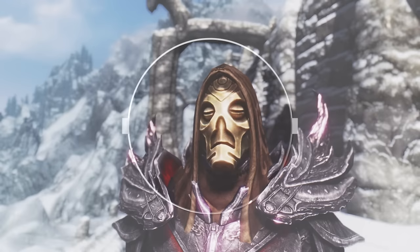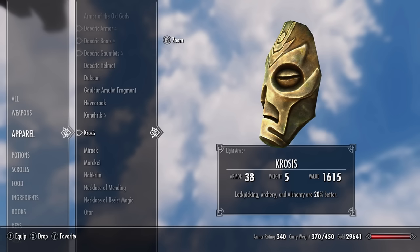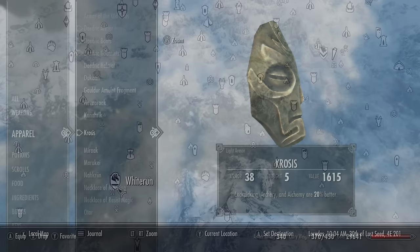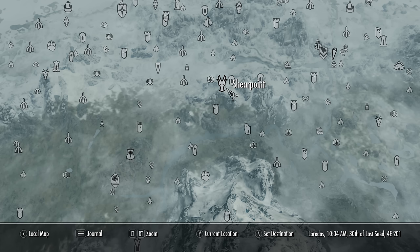Mask number two is Krosis, and it's absolutely fantastic for a sneaky character. It counts as light armour with an armour rating of 21. The mask is enchanted with a 20% bonus to lockpicking, archery, and alchemy — making lockpicking easier, your bows do more damage, and your potions and poisons are 20% more powerful. So it's fantastic for an archer using poisons. You can find it at Shear Point on top of a mountain, but be careful as the Dragon Priest is accompanied by a dragon.